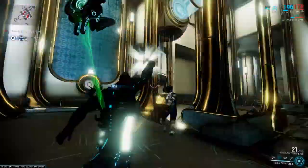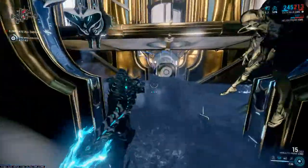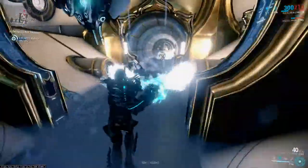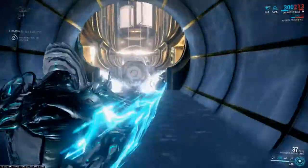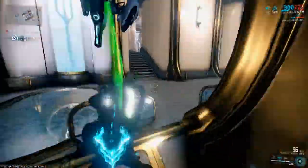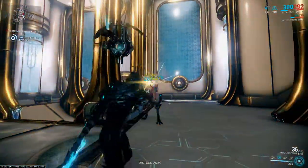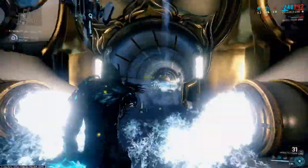The status chance is 14% — not stellar. I wouldn't necessarily recommend building for status, but I wouldn't recommend against it either. That said, 14% is not enough to get to 100% status chance with the Akka Bolto Prime unfortunately. It has a 1.3 second reload speed, 40 rounds in the magazine, and a 7.0 rounds per second fire rate.